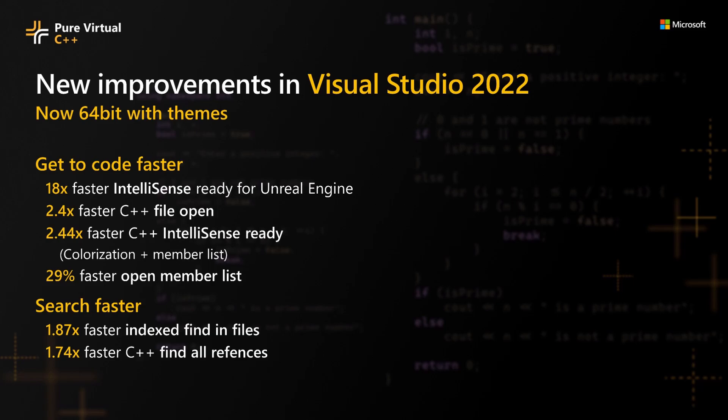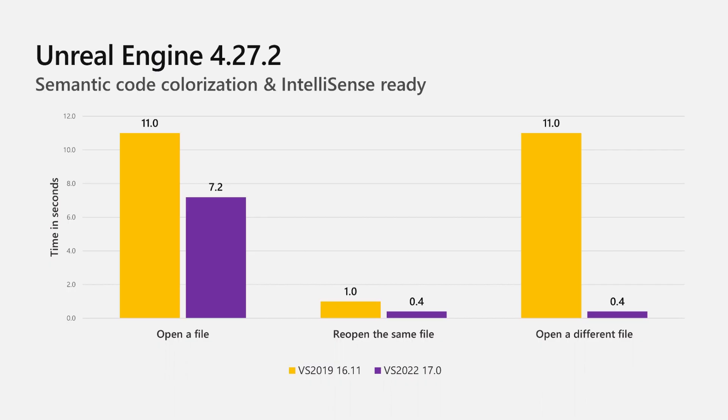First and foremost, we have joined forces with Epic Games to deliver performance boosts to IntelliSense for Unreal Engine. Through sharing precompiled headers, you'll experience semantic code colorization and IntelliSense-ready 18x faster.